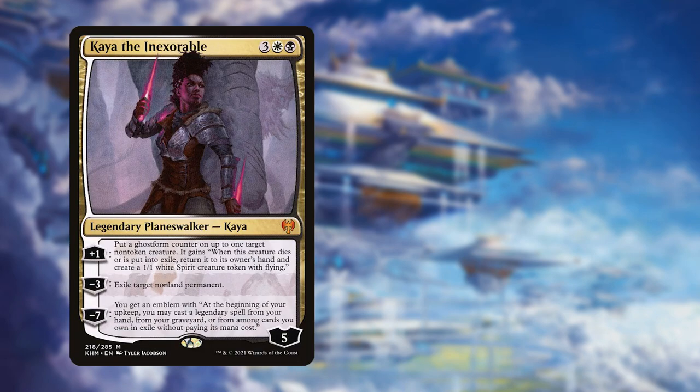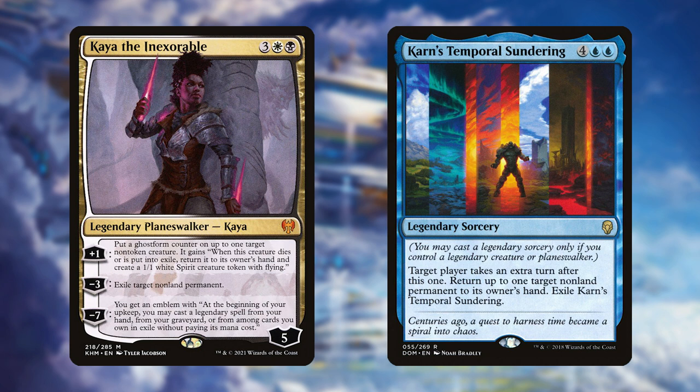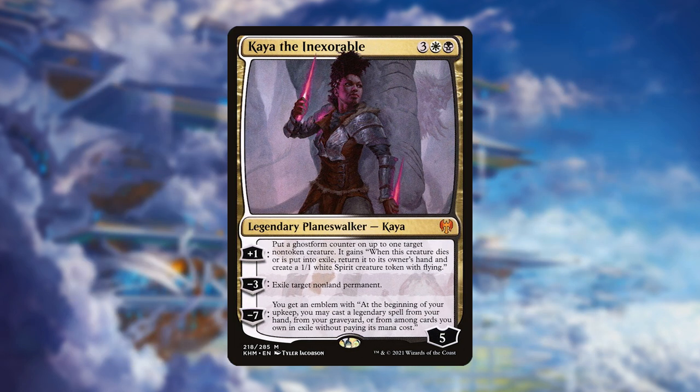One of the easiest ways to do this is with the 2-card combo of Kaya the Inexorable and Karn's Temporal Sundering. Kaya's minus 7 ability gives you an emblem that says: at the beginning of your upkeep, you may cast a legendary spell from your hand, from your graveyard, or from among cards you own and exiled without paying its mana cost.